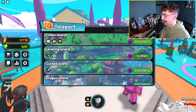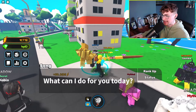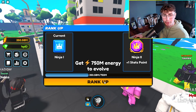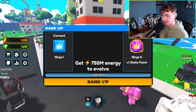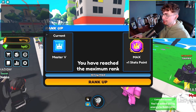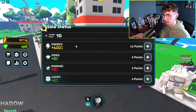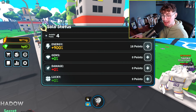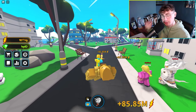Coming back over to the leveling island, we need to do a bunch of leveling. Going over to the ranks, we need to do all the ranks we possibly can. Getting the five brand new ranks from Master 1 to Master 5 — we are now completely max rank. That takes our total points stats up to 22 points in energy, giving a 1100% energy bonus, which is really really good. Make sure you guys are maxing out your rank completely.